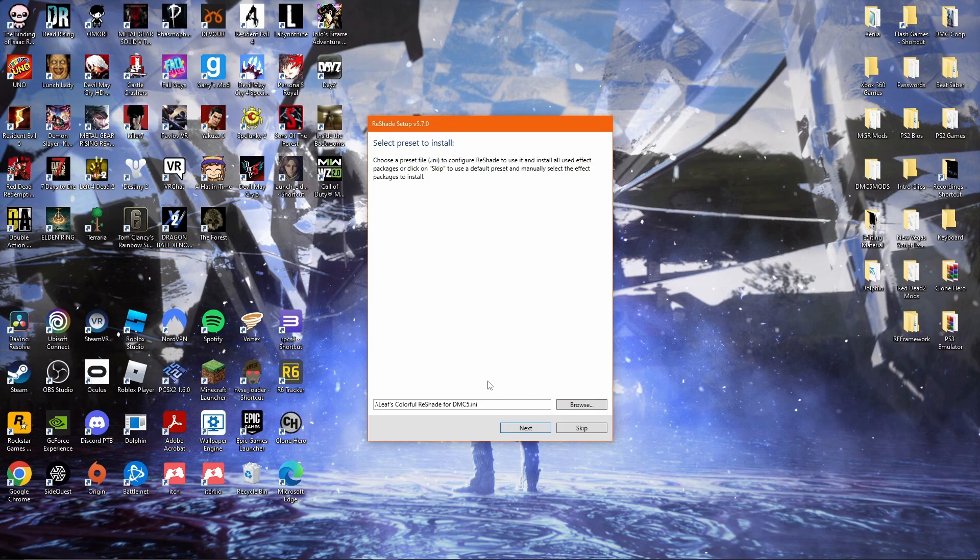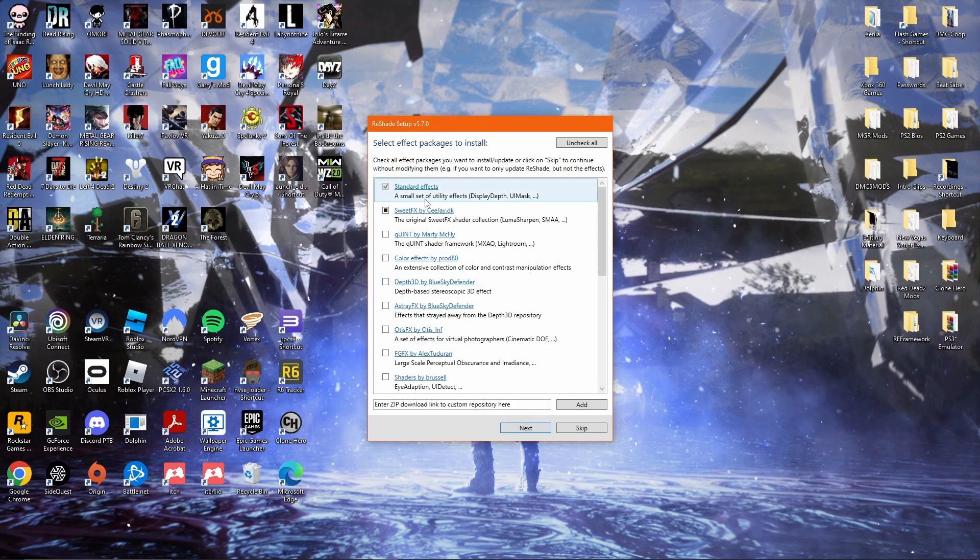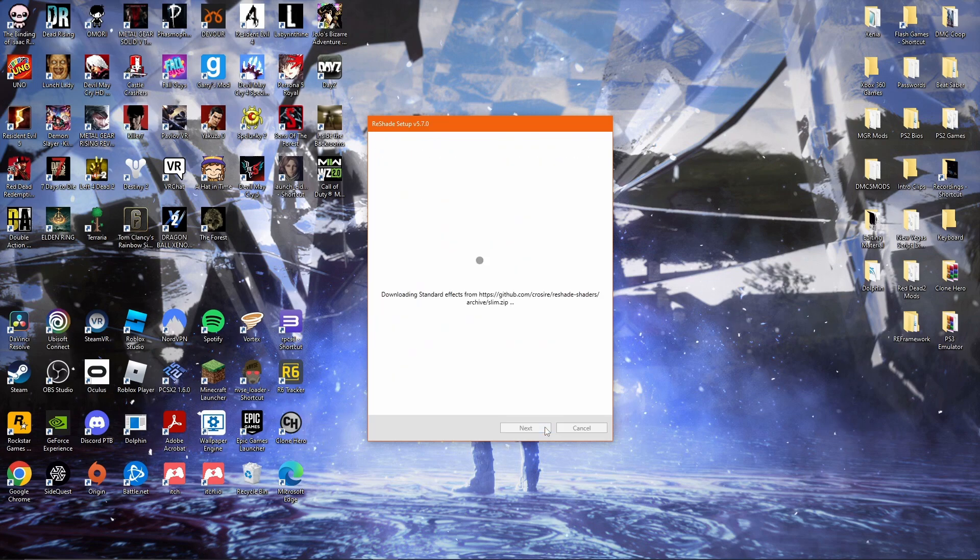It says Select Preset to Install. The Colorful Reshade preset should pop up here — if not, that's okay, but it should pop up. Here you want to keep the same settings, just check mark this, then click Next. And there you go, that's all you have to do. Click Finish.